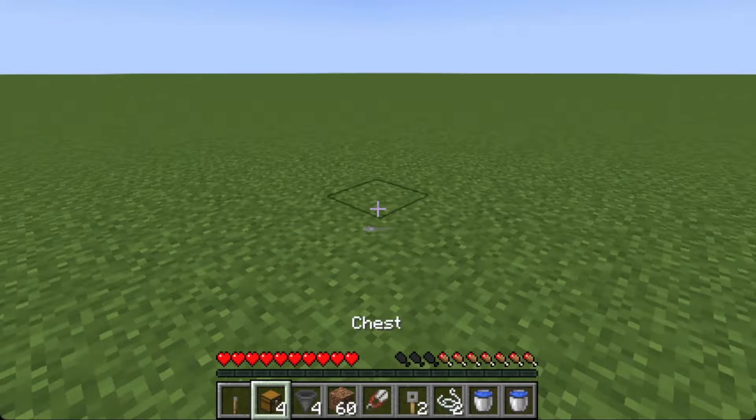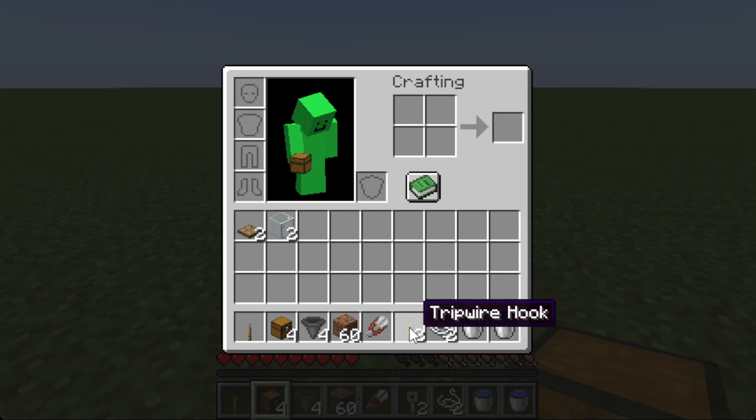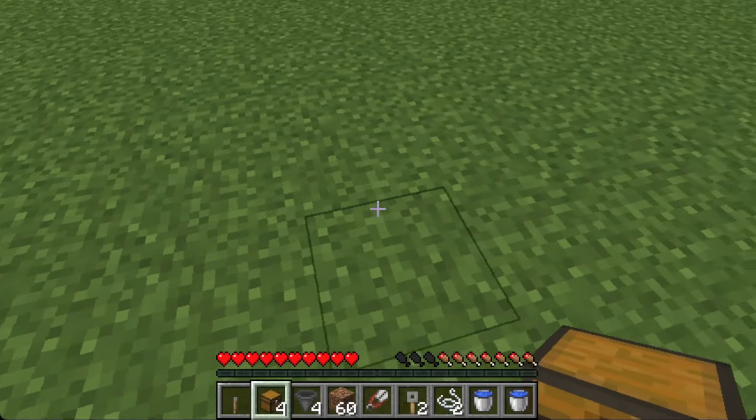To start off we'll make a string duper. What you want are two trapdoors, two glass, a lever, a chest, a hopper, dirt, shears, two tripwire hooks, two strings, and two water buckets. I recommend having a stack of dirt.